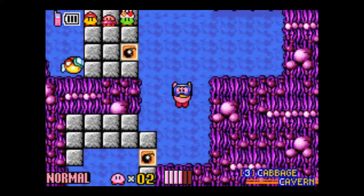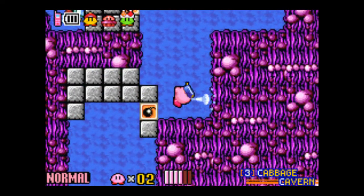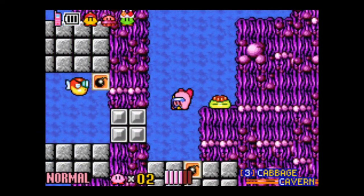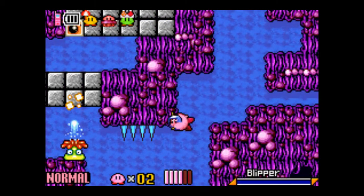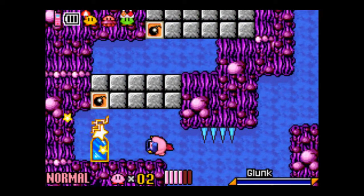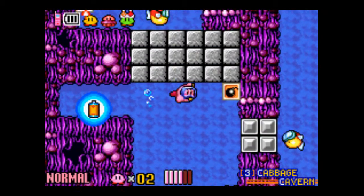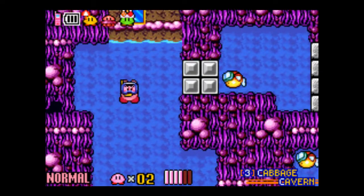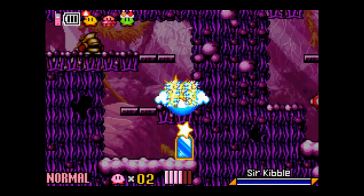I'm going to go ahead and say right now, Cabbage Cavern is my least favorite world of the game. Just because it's dark, it's smelly, it's cave-like, and there's lots of water in it. And nobody likes water levels — I'm no different. Also, this place can be very confusing because most of the stages loop together in a giant circle, so that gets annoying.